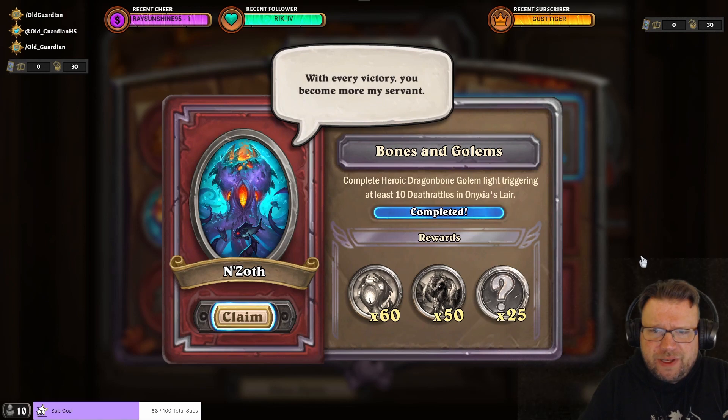Complete heroic Dragonbone Golem fight, triggering at least 10 Deathrattles in Onyxia's Lair.